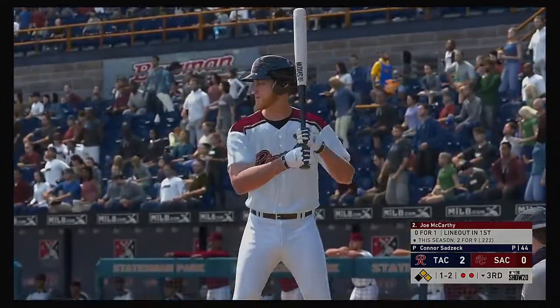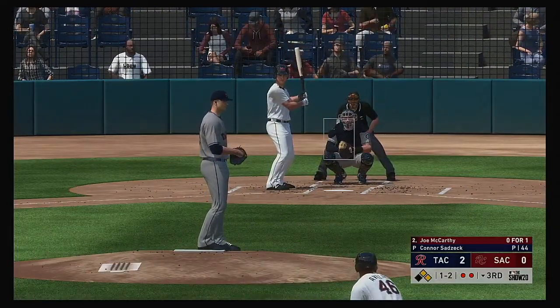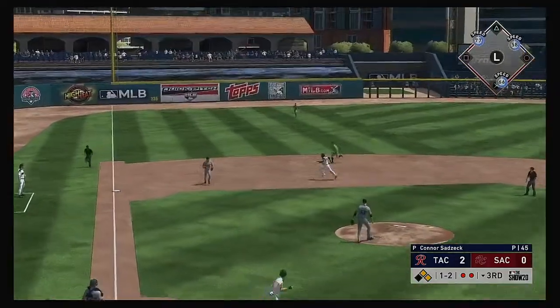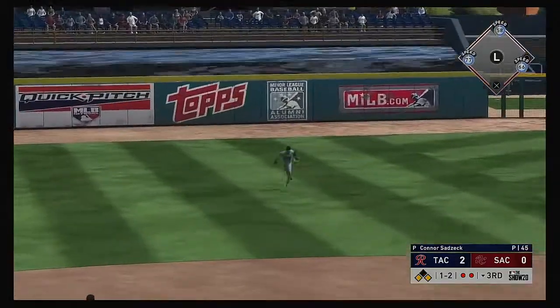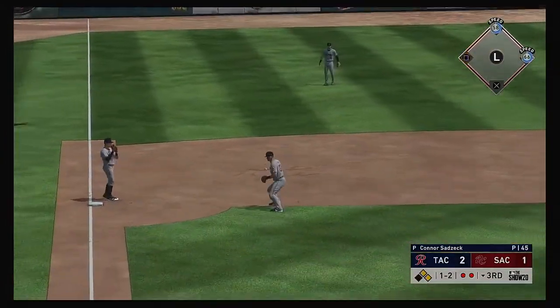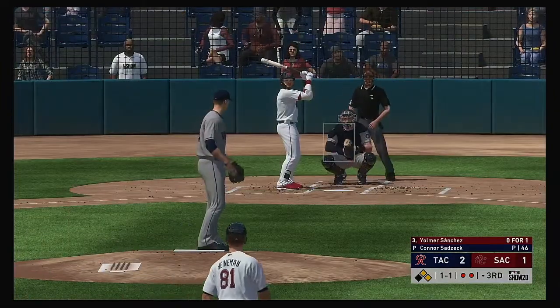Next will be the designated hitter Joe McCarthy — hit it hard but lined out in his first half. That was one of the hardest hit balls they've had all game. And there's their first hit of the game — the runner scores from second and they inch a little bit closer. It's now a 2-1 ball game.